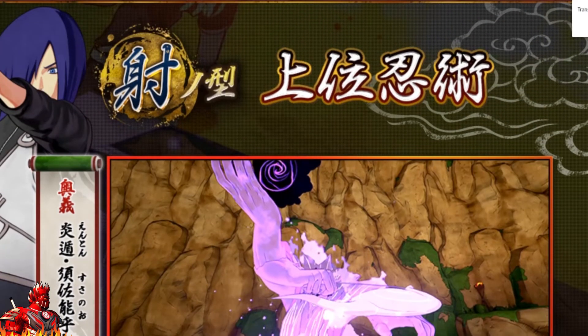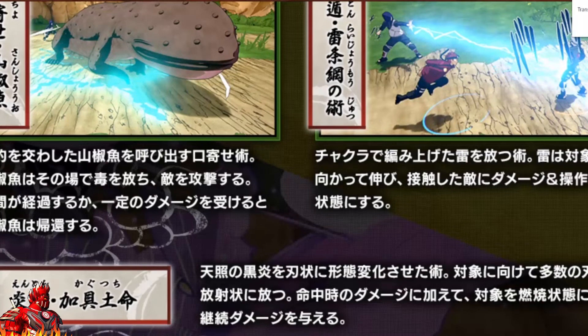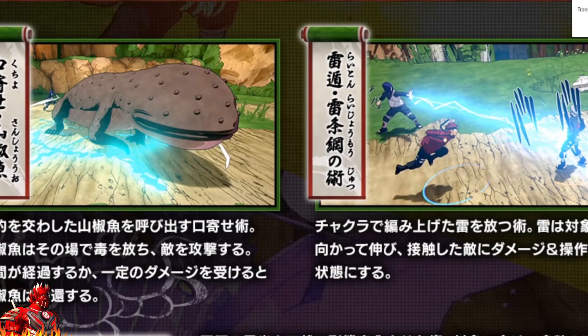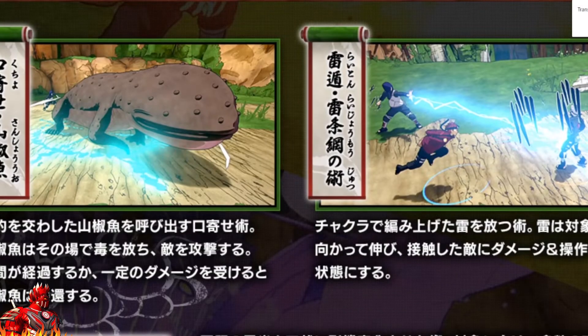The Uchiha class is kind of OP already being a range type, but not too OP. They also have a summoning jutsu — a salamander summoning. I have no idea what this salamander is going to do; it will probably spew out poison or Fire Style jutsus. Honestly, this salamander looks ugly as hell, so I'm probably not going to equip it. And then we have what I believe is the Chidori True Spear — a cool jutsu, but I'm personally not going to equip it.